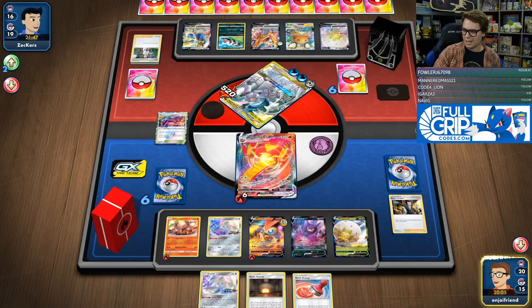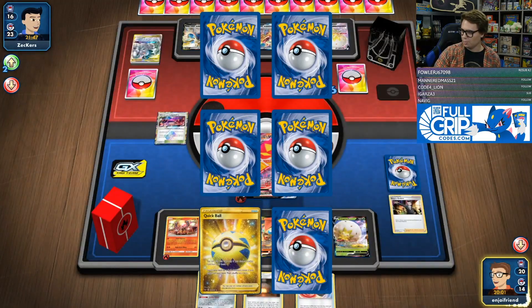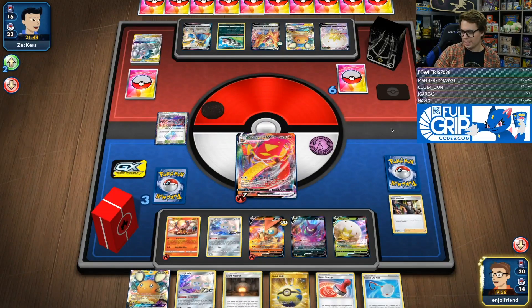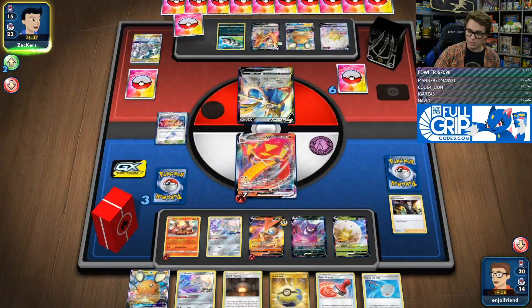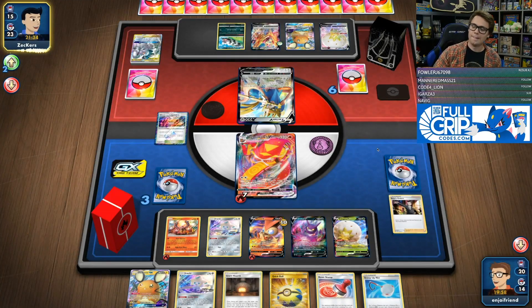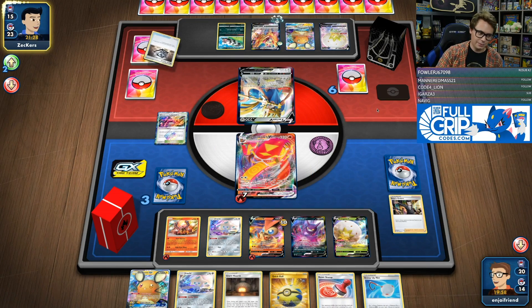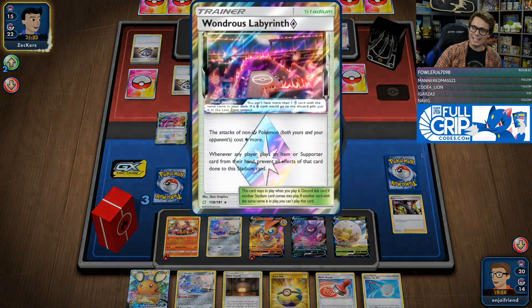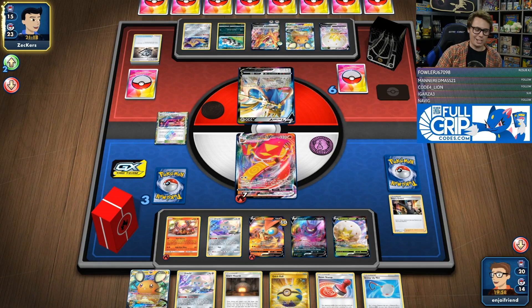This should set us on a pretty nice course to make some good plays and potentially win the game. We've got the Scoop Up Net data change too, so I can dig into the deck more. We do only have one more Boss in the deck, so getting around that Zamazenta is a little tough. But I can accelerate onto Victini and potentially knock out the Zamazenta with Victini. The one-of Wondrous Labyrinth — I know, I'm eating my own words right now — it's actually doing some things.